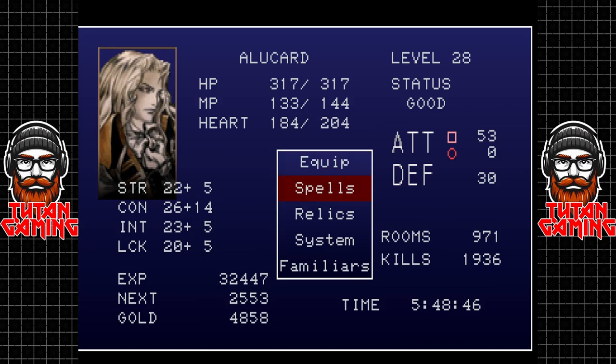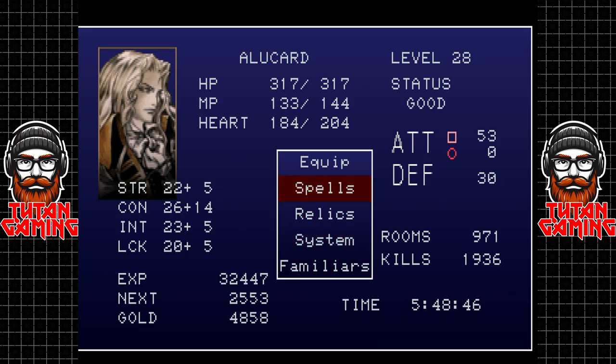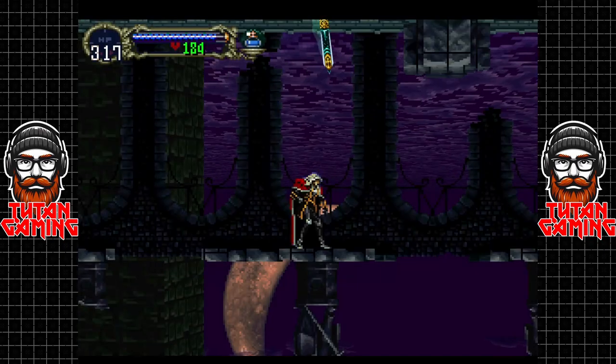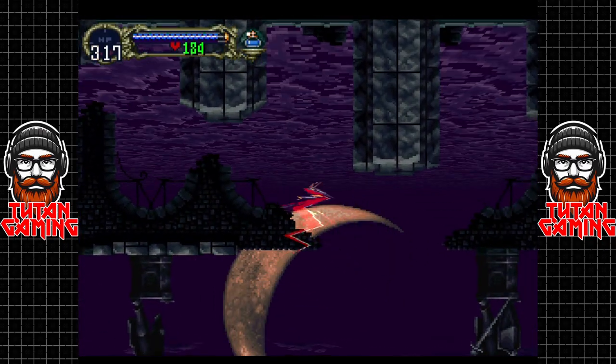We're going to equip the sword familiar through the Relics menu. So, see you later, fairy — we're going to be getting our sword friend out. He's going to start off utterly useless and he's going to be utterly useless for a while.